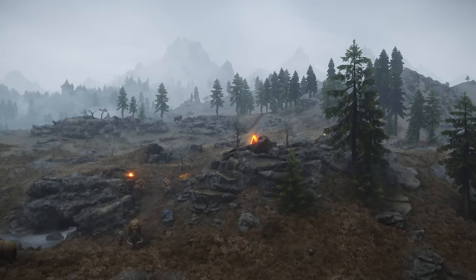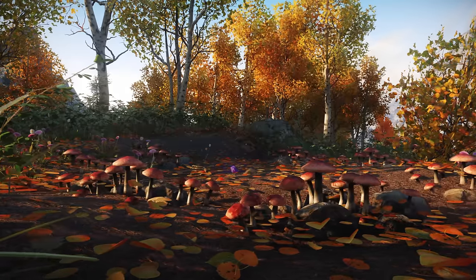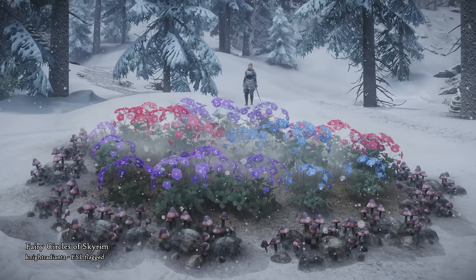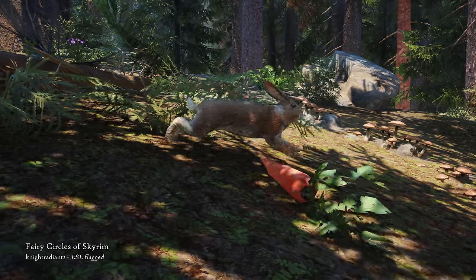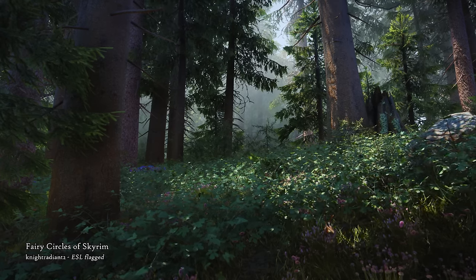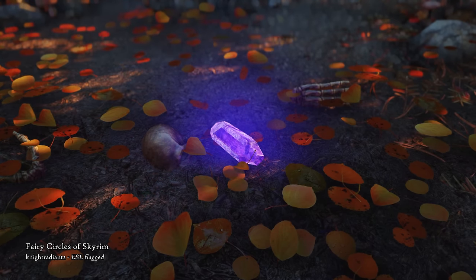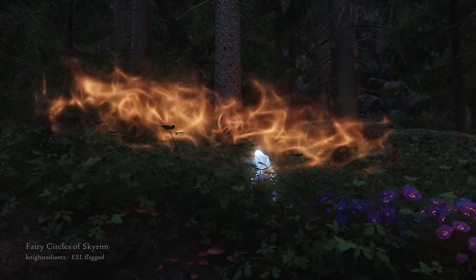Now let's add some more mysticism to Skyrim. Fairy Circles of Skyrim is a lightweight mod that adds nine new unmarked locations to the game for you to stumble upon. These magical mushroom rings might conceal something sinister among them, or reward you with a treasure. Some can be a little bit hard to find if you have a lot of grass, but a simple TG in the console works if you want to toggle the grass out of the way. This is such a sweet little mod, and new things to find in your adventures are always great.